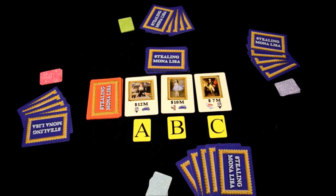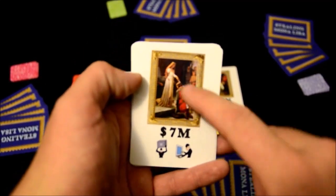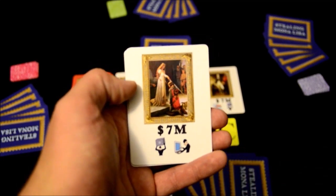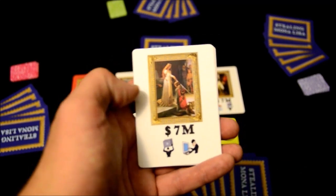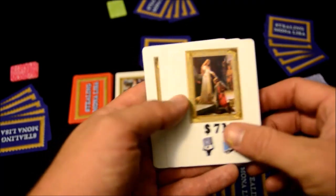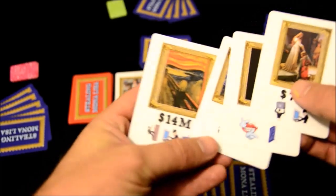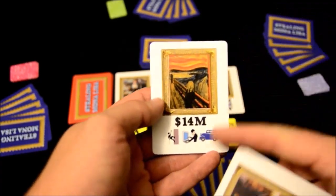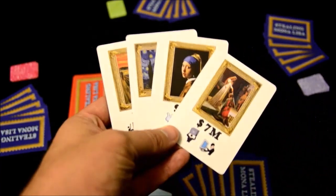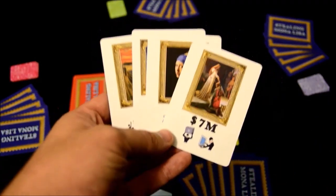Let's take a look at a few more of the artwork cards and break down what exactly is on the card. You have the famous work of art up on the top, then you have the value of the artwork for the end-game scoring — whoever has the most total value of artwork wins. Underneath that there are skill icons. All of the different pieces of artwork have a different combination of skill icons, sometimes two, sometimes three. In order to successfully steal these pieces of artwork, you're going to need to play skill cards with those particular icons.